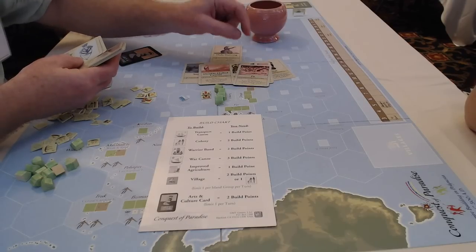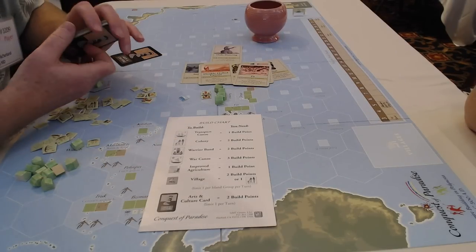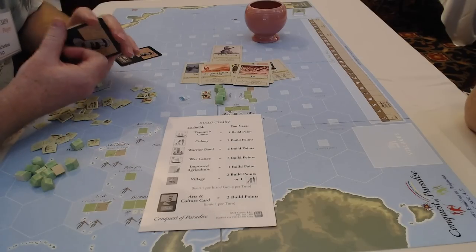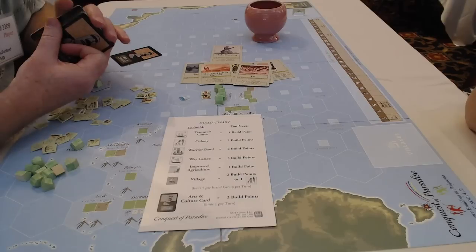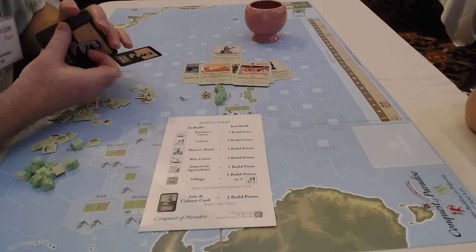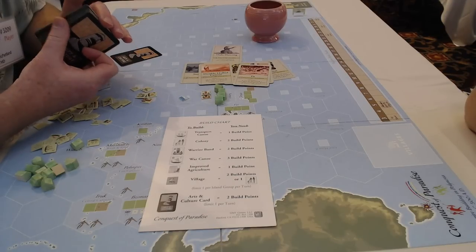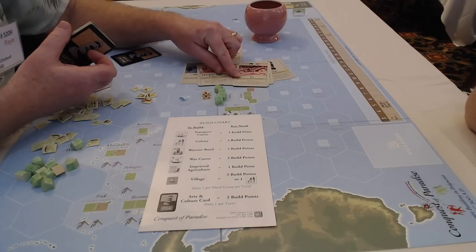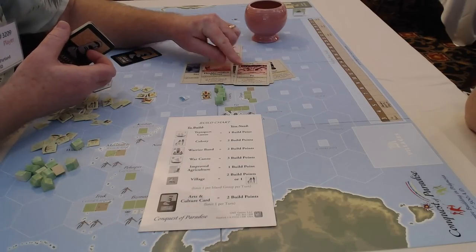This is a fun card — the Maori, the New Zealand natives, built these fortifications. The British actually studied them pre-World War I. The Maori understood how to use fortifications and defense very effectively. This card gives no victory points, but provides a genuine defensive capability.